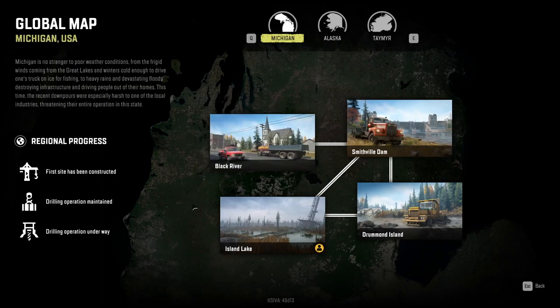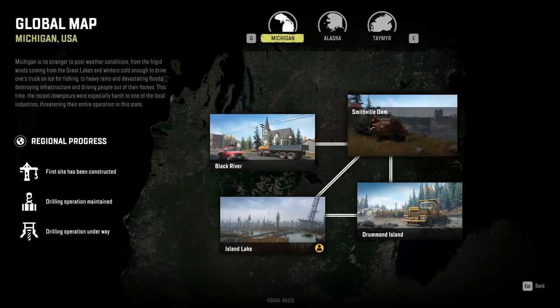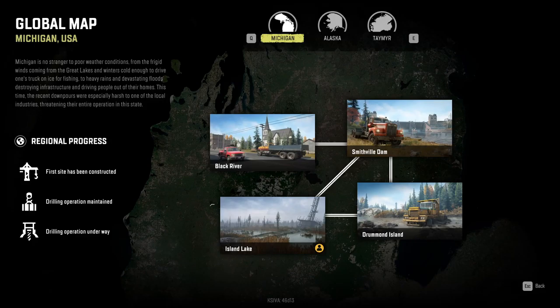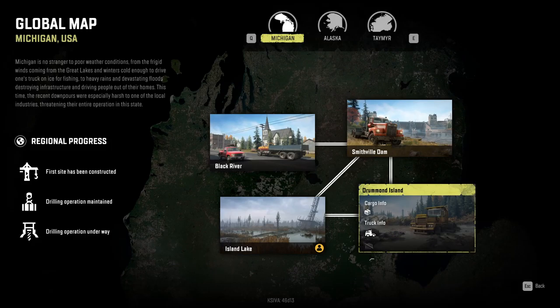For anyone else that's in the dark like I was: if you go to Black River on the global map, you'll see 'garage opened' - cool. If you go to Smithfield Dam, 'garage opened' - cool. Also cargo info, knowing what you can get from that zone. But if you go to Island Lake, the garage icon is crossed out. Same thing with Drummond Island - crossed out.